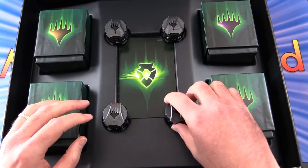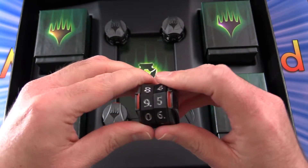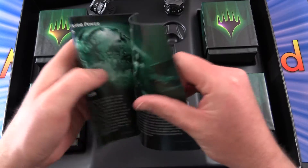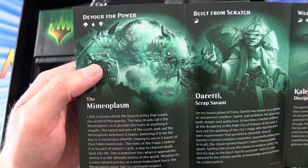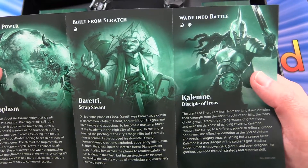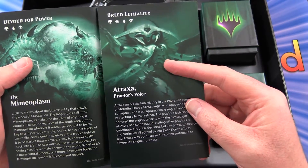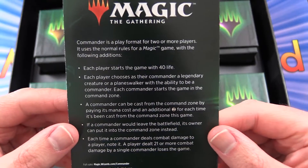So these are the little spin-down life counters - we get four of those. And then what is this thing in the middle? So this is talking about the different commanders. We have Devour for Power - the Mimeoplasm, Built From Scratch - Daretti Scrap Savant, Wade Into Battle - Kalemne, Disciple of Iroas, and Breed Lethality - Atraxa Praetors' Voice. So that's probably the strongest and most interesting deck that people will be looking forward to.